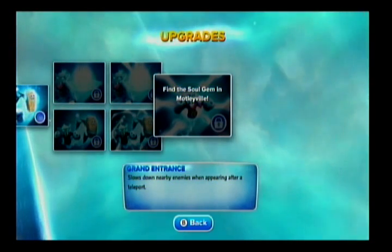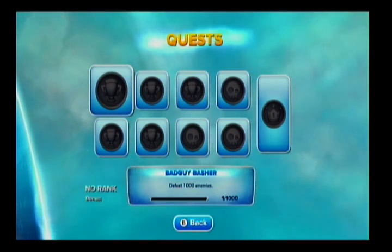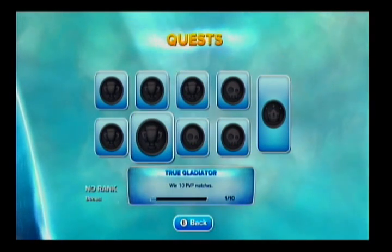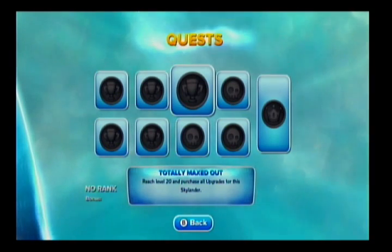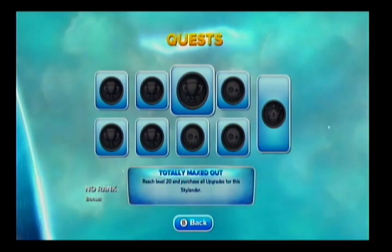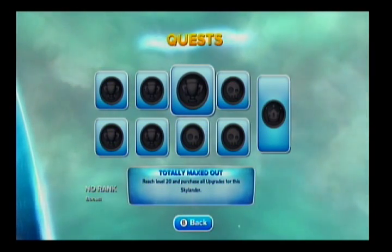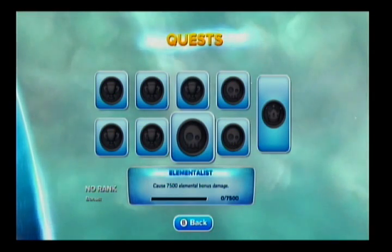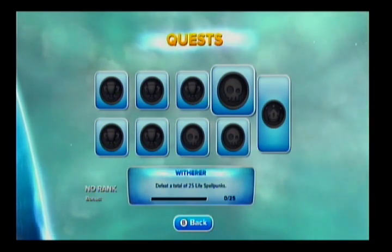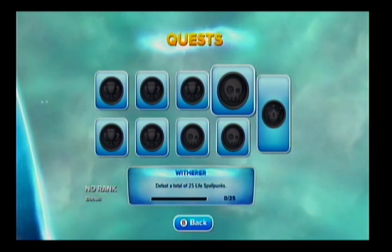Now let's look at the quests. The first six are pretty much generic: defeat a thousand enemies, eat 15 pieces of fruit, don't take damage in outside story mode, win 10 PVP. The elementalist quest gives 7,500 elemental bonus damage. The Witherer quest: defeat a total of 25 Life Spell Punks — just remember to put him on when you see one.